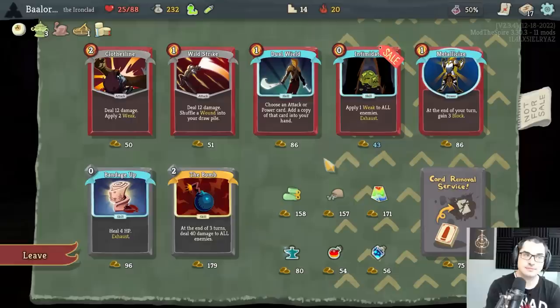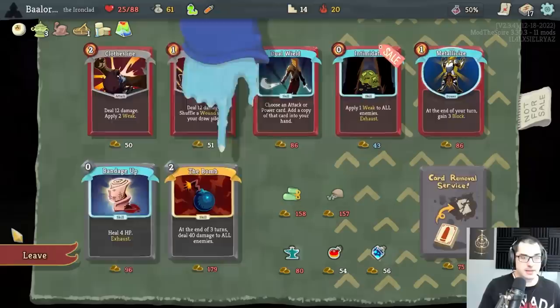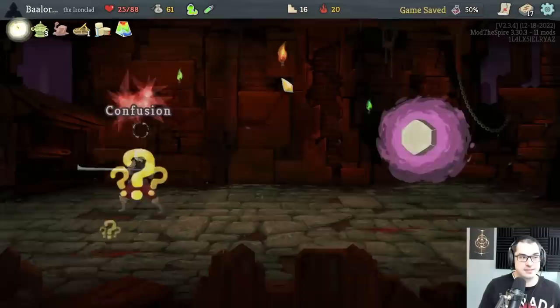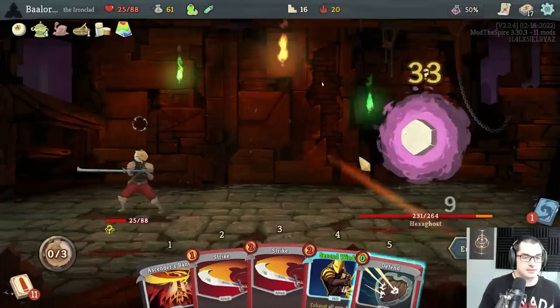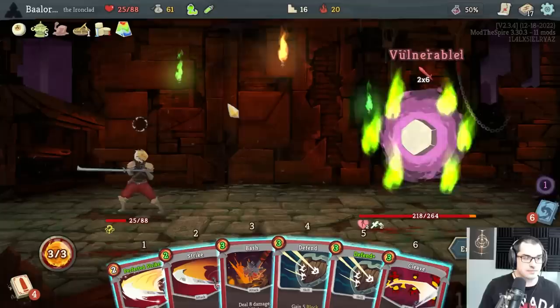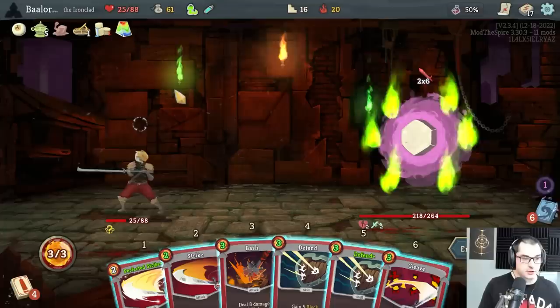But what about Prismatic Shard? Prismatic Shard plus Sneko Eye — that sounds kind of badass. And I'm on a zero streak, so let's do it for the entertainment value. Who knows what we'll get now — Jesus take the wheel, I guess. This is a good upgrade hopefully. We'll find a Meteor Strike from the boss to improve our Perfected Strike. This might be an okay time to use the Sneko Whale actually — not that good at this fight, let's do it.